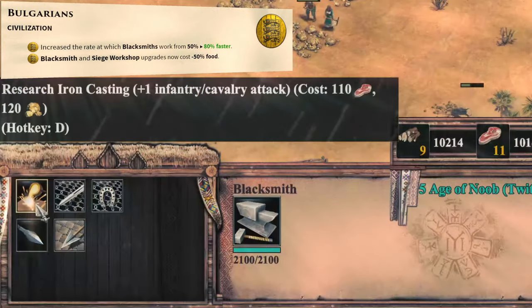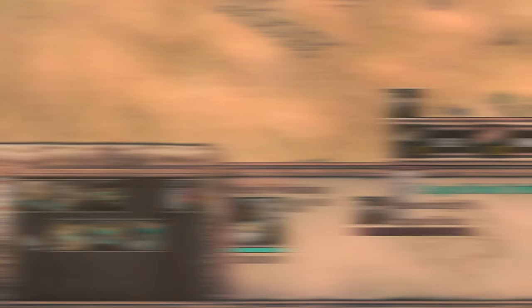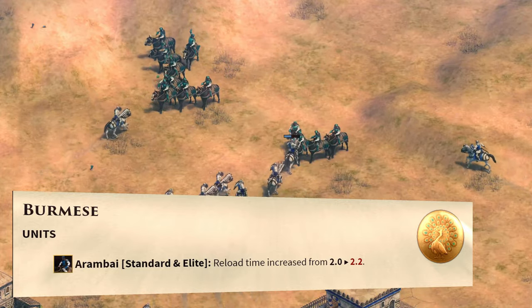The Bulgarians get a much needed buff, with 50% less food required for technologies on the blacksmith and the siege workshop. The Arambai get a slight nerf to their reload time, though I doubt this will change things much.